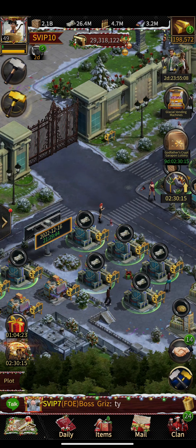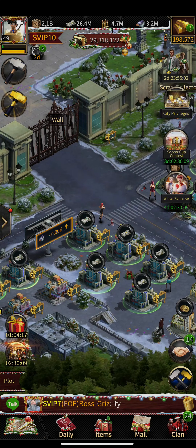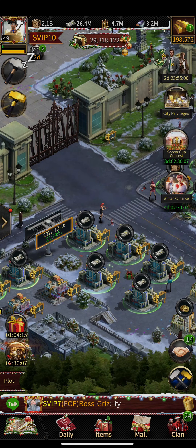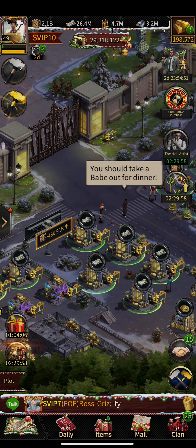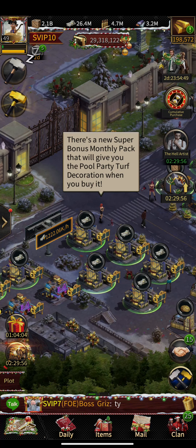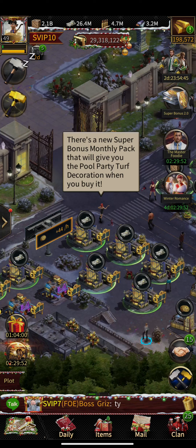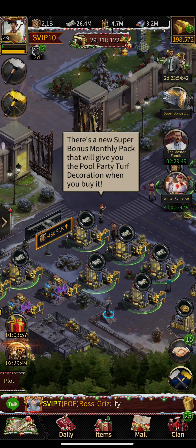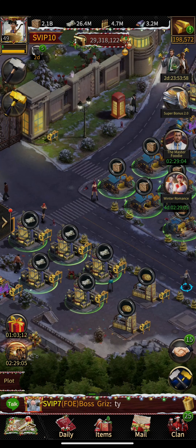I built 10 cash production buildings — that's the maximum you can have. Most comments on that video said I made a big mistake and that I should delete the cash buildings and go back to metal and ammo production. After one month, I have the answer.